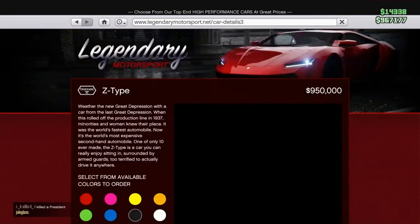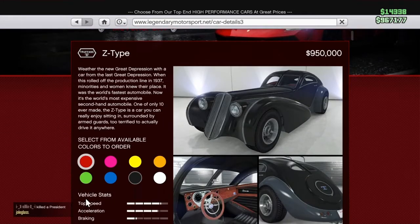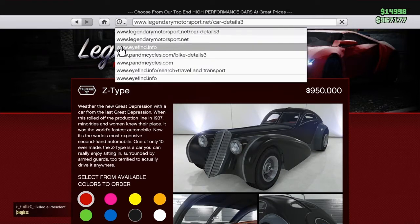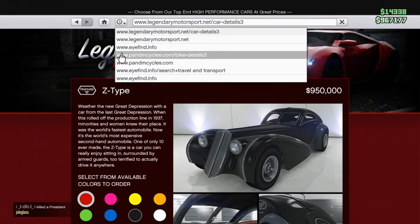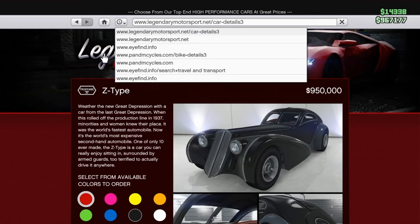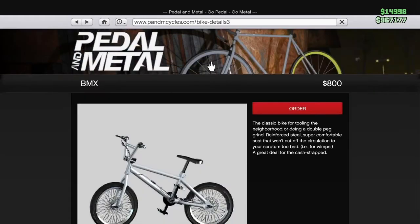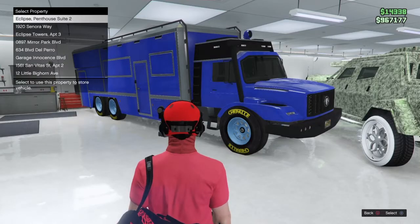So here it is. Pick what car you want — for example, go to your search history and then go to this link right here: www.panmotorcycles.com, bike details 3, and then order it.